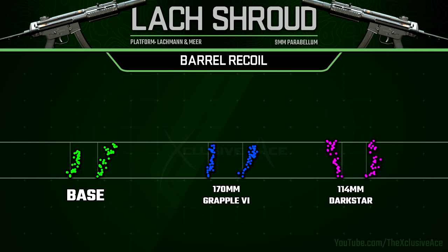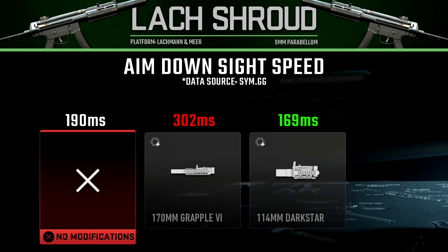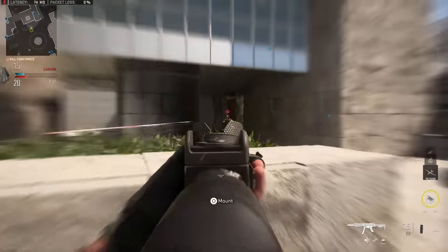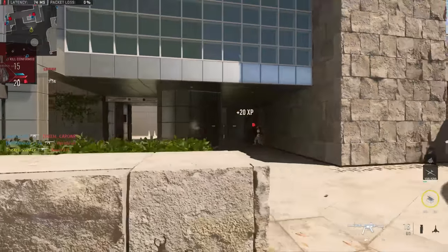Looking at how barrels impact aim-down-sight speed: the 170mm barrel significantly harms ADS time, bringing it to 302 milliseconds — a pretty big increase and the main reason I tend to avoid that barrel. The Dark Star barrel slightly improves ADS speed to 169 milliseconds. For magazine attachments: the 15-round mag drops ADS time to 165 milliseconds, the 40-round mag increases it to 210 milliseconds, and the 50-round drum mag increases it to 220 milliseconds.